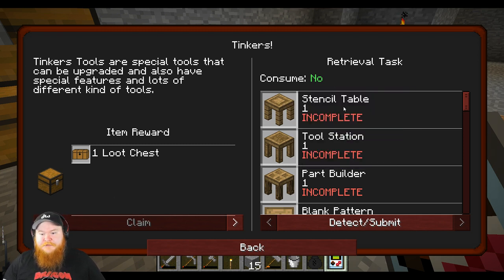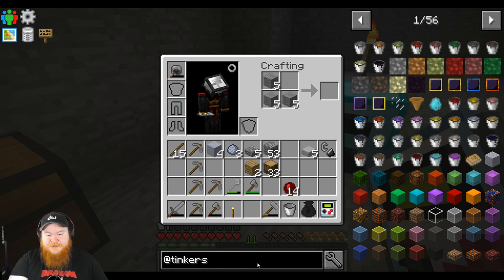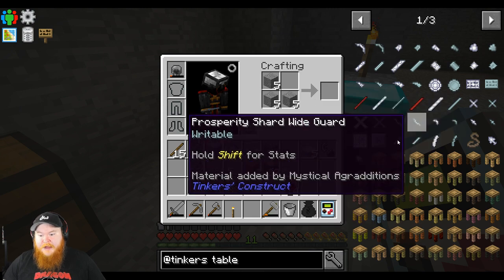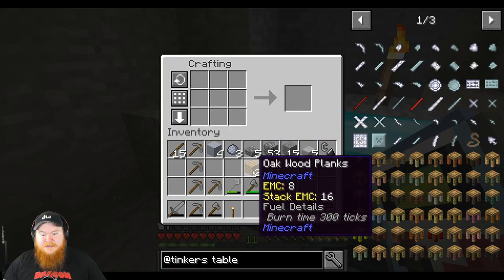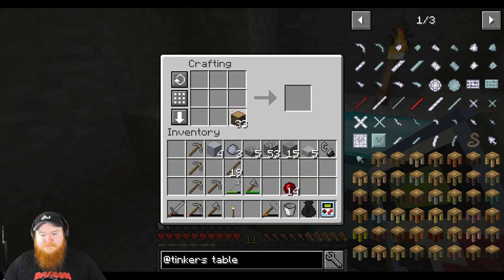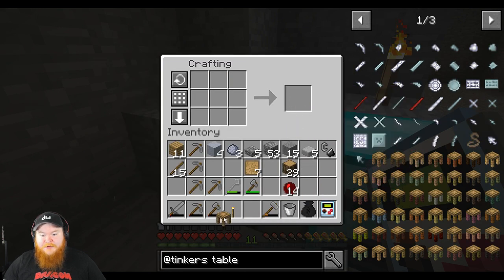Let's make ourselves a stencil table. Looking up Tinkers and the tables — the stencil table right there. It's a blank pattern, which is just wood and sticks, shouldn't be too difficult. Wood and sticks, we'll get some more sticks — let's get one, two, three, four. That should be good for now. Then it needs a piece of wood — yeah, we got that.